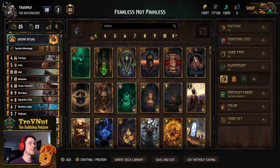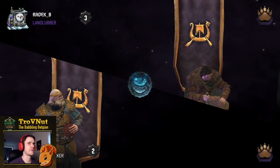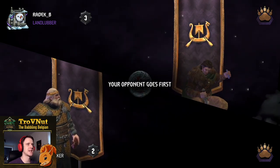You can find the link to the PlayGwent website with this deck guide in the description — don't forget to upvote it there. Now let's get into those example matches to see Fearless Not Painless actually work on ranked. Our first opponent is actually a mirror, so we're facing Skellige with Ursan Ritual.